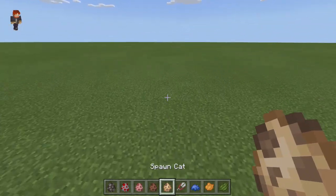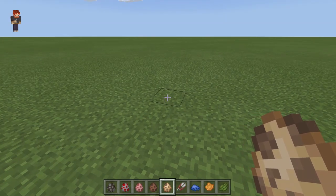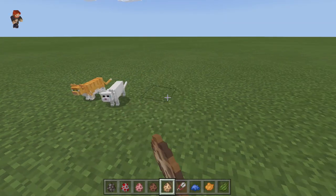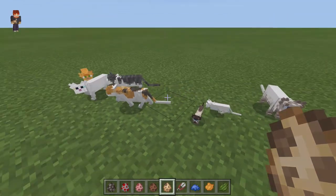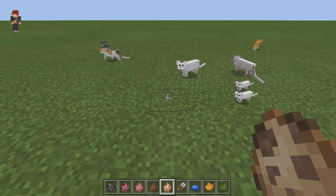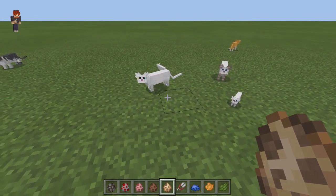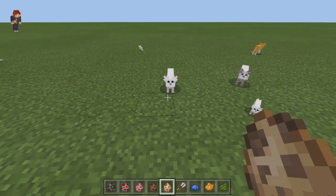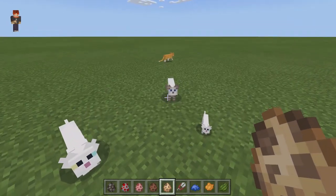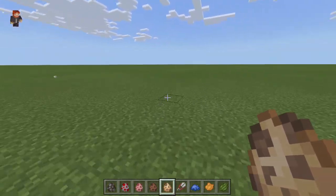Moving on to the cats — we all know they have different textures, and the model stays the same. This is basically what they look like. There is another variant of this add-on which gives the cats whiskers and a different type of ears, so if you don't like this model you can go for the other one.